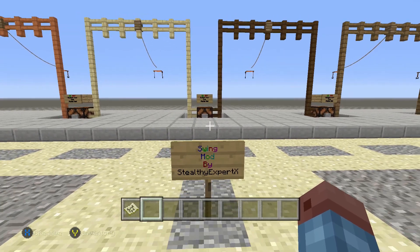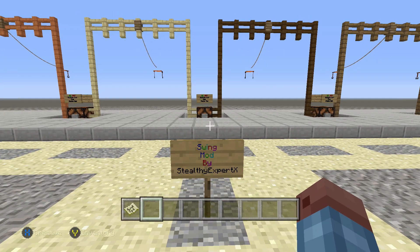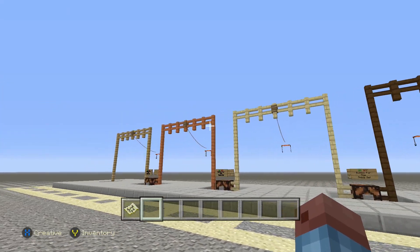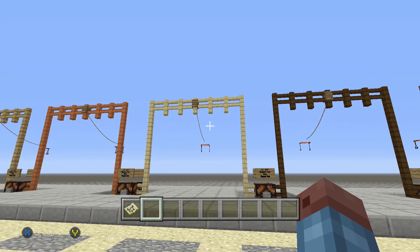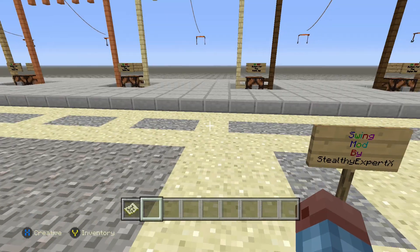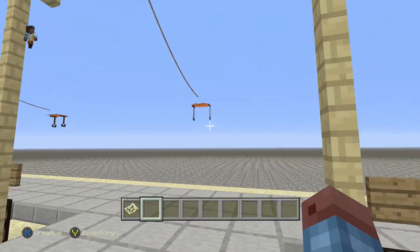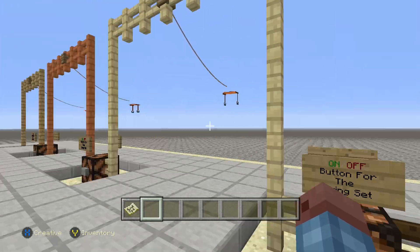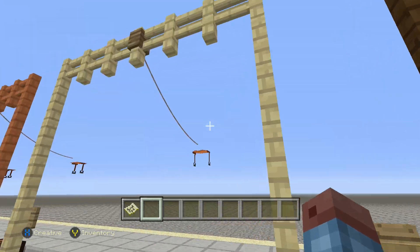Let's go ahead and take a look today at the Swing Set Mod. If you take a look here, you can see that there are one, two, three, four, five, six separate different swing sets that all of you and your friends can use. The best part is it doesn't just look like a swing set — it literally works. When I first saw this I thought, okay, this is kind of cool, you guys made it look like a swing set.